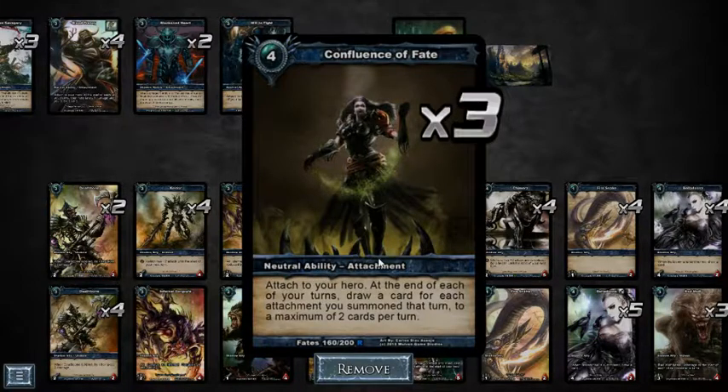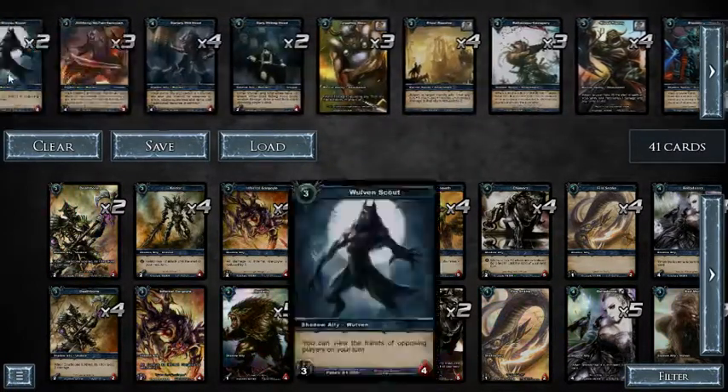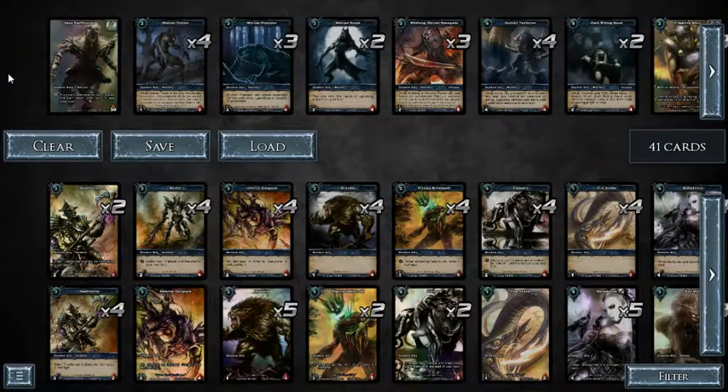Confluence of Fate is the second draw option in the deck. You place it on your hero and at the end of each of your turns you draw a card for each attachment you summoned that turn, up to a maximum of two. If you summon two attachments you draw two cards, one attachment you draw one, and if you summon none you draw none.